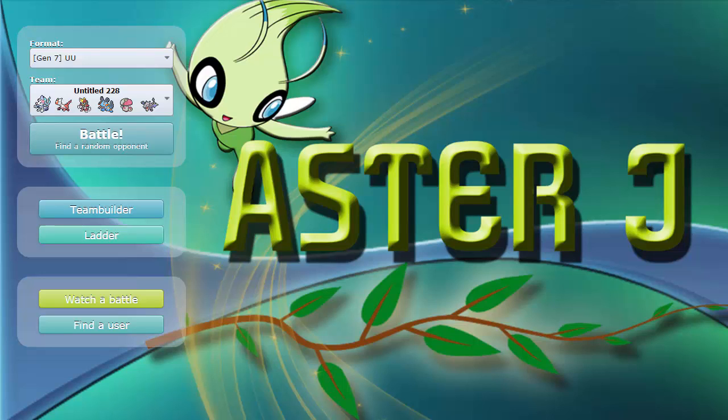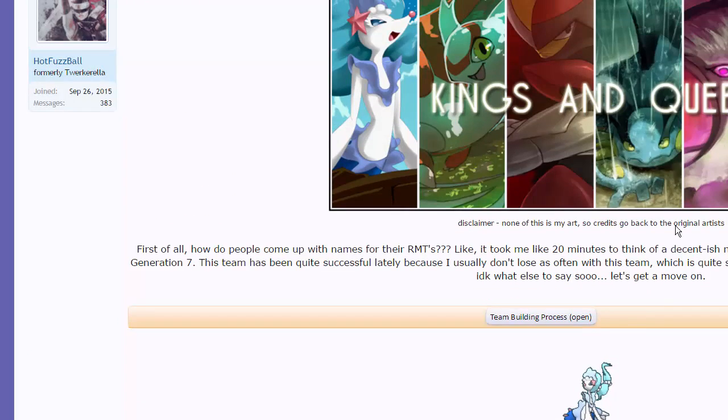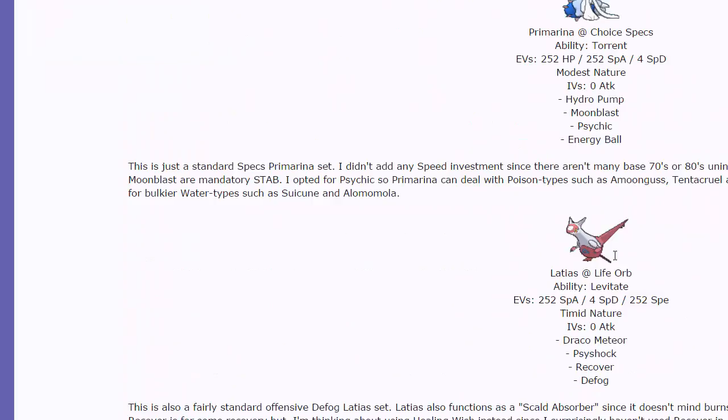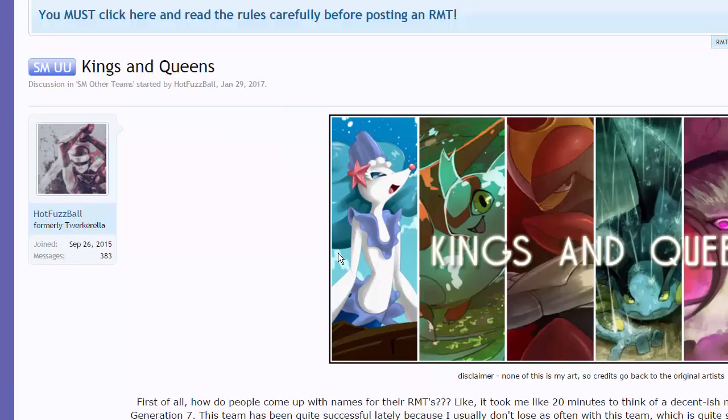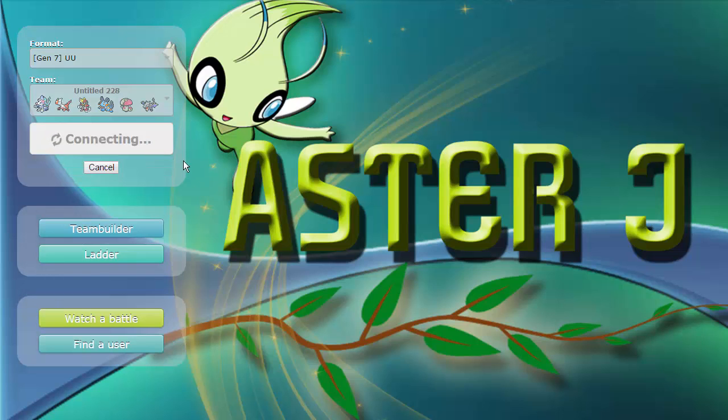Welcome back to another live in the UU tier. Today we're going to be using a team I found on the forums called Kings and Queen. It's really cool, it's got these six mons. I'll leave a link to this thread in the description down below as well as a Pastebin to the team so you guys can use it alongside me.